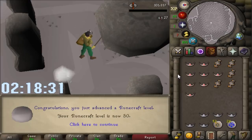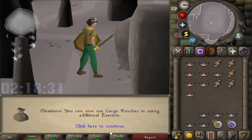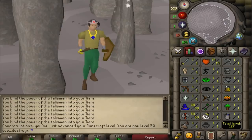I expect the price of this method will change a bit after uploading this, so for your information, I bought the Mind Talismans for 449 coins each. If you can get them for under 500 coins, I'd say this method is still viable, but I mostly just wanted to show you guys this really different kind of way to level up.